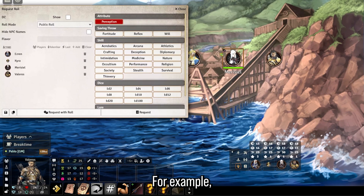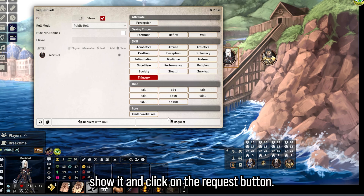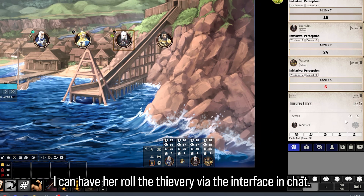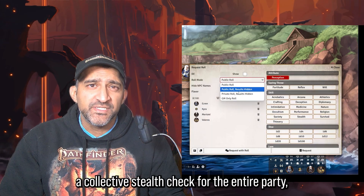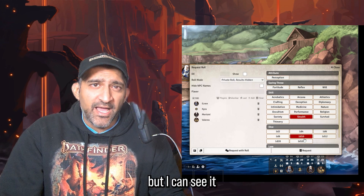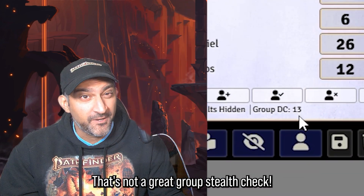You can request a roll from a player character. For example, I can select Mauricio and request a thievery check, set the DC, show it publicly, and click the request button. The roll happens via the interface in chat and it'll tell you whether you succeeded or failed, or even degrees of success like crit fail and crit success. The way I like to use this is to have the group roll a collective stealth check — secret to them but visible to me — and get the average DC.